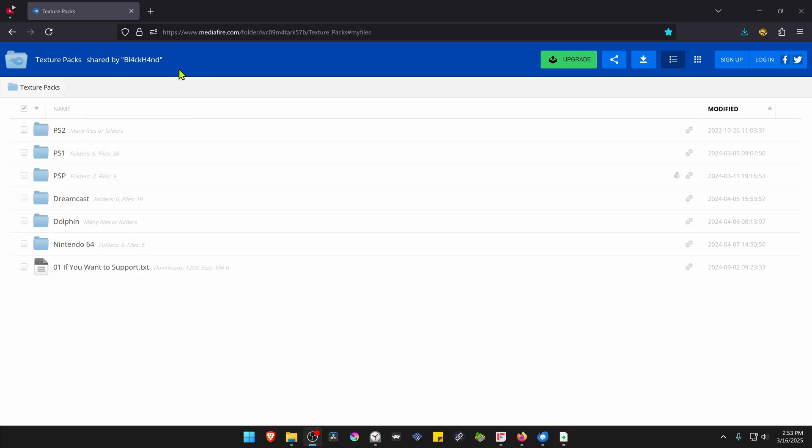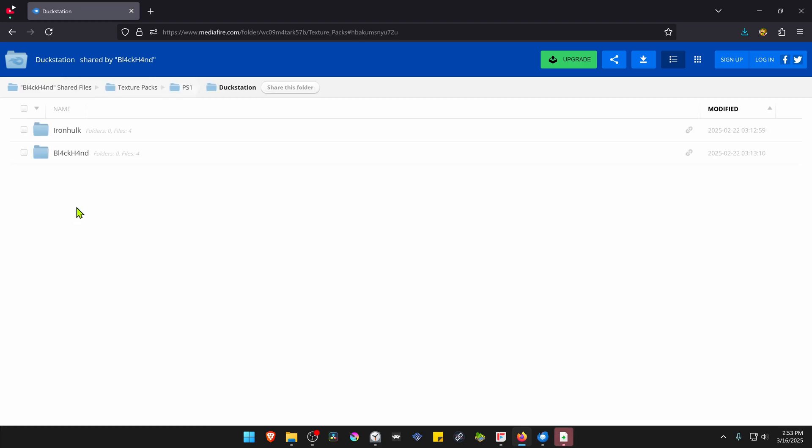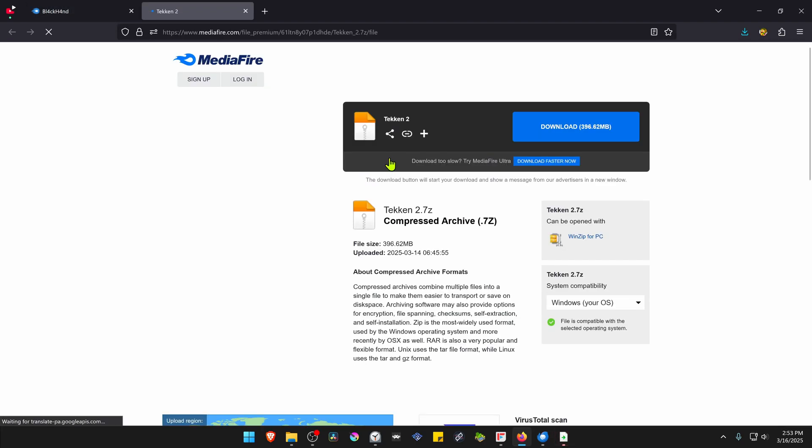This is from the Blackhand Midi Fire HD Texture Pack Collection. In DuckStation, go to the Blackhand section and search for Tekken 2, then download the textures.